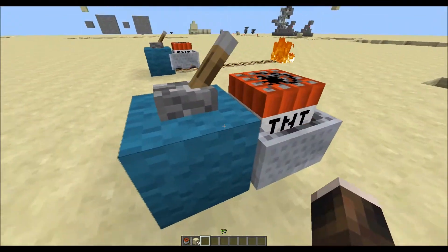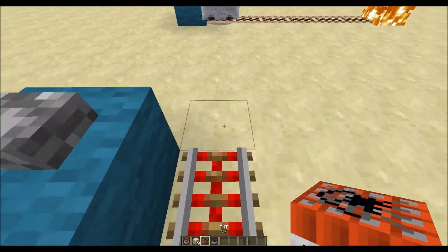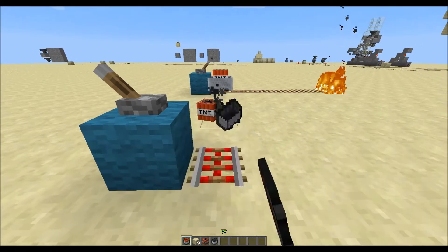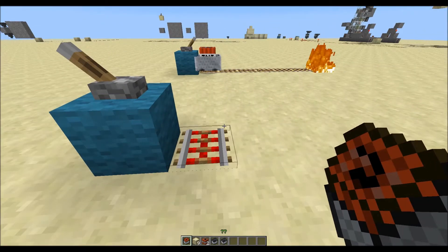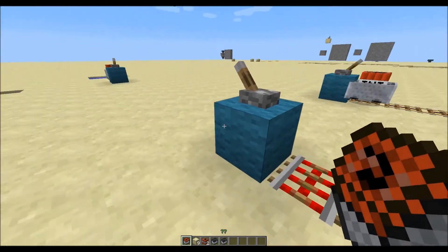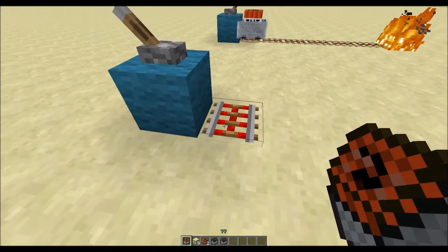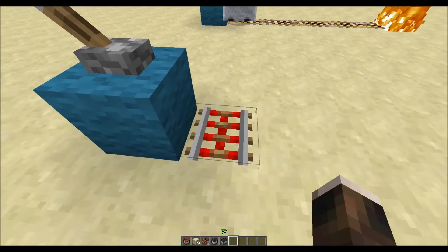Some behavior of the TNT minecart is that you can destroy it while it's primed, which is pretty useful because this way you have more safety when you are making explosions. I think it's a pretty cool feature, because imagine minecarts falling from the top of a building and you have to destroy as many as you can — that's a pretty nice minigame concept, I think. Maybe someone will make it in the future.